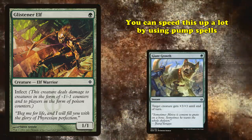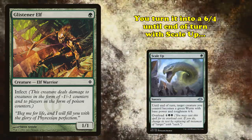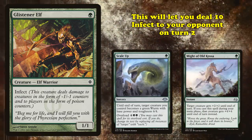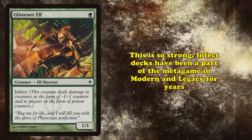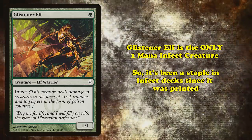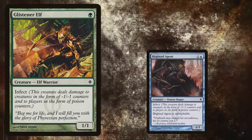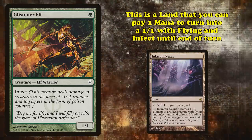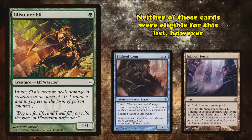Luckily, you can easily speed this up using pump spells. For example, if you play Glistener Elf on turn 1 and follow up with Scale Up to turn it into a 6-4, and then use Might of Old Krosa during your main phase to give it +4/+4, you can deal 10 damage to your opponent on turn 2. This combo is so strong that Infect decks have been a constant part of both the Modern and Legacy metagames. Glistener Elf is the only 1-mana creature with Infect, so it's been a fixture of Infect decks ever since it was printed. There are other great Infect threats like Blighted Agent and Inkmoth Nexus, but those cards aren't French Vanillas, so they weren't eligible for this list.